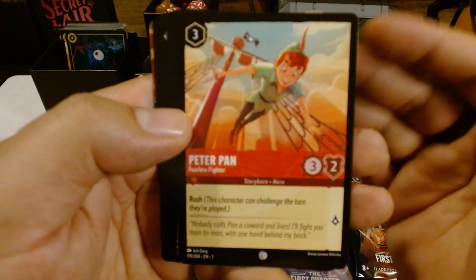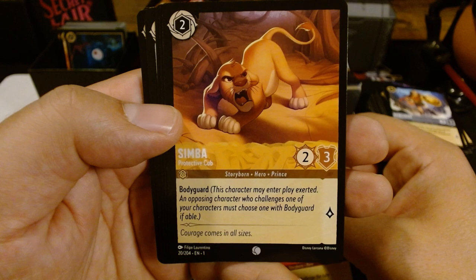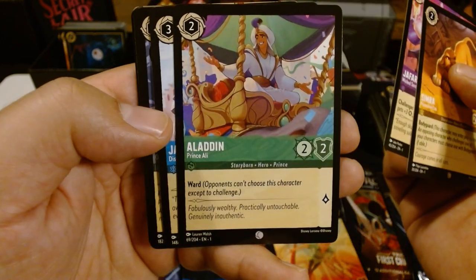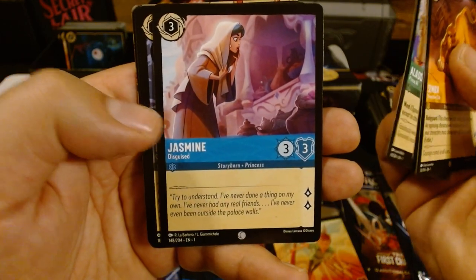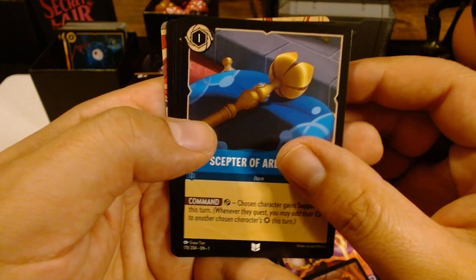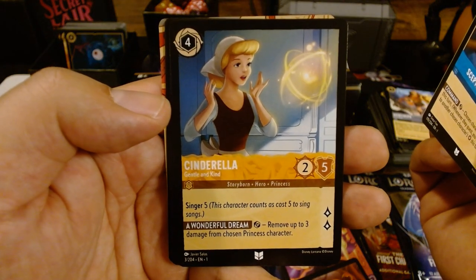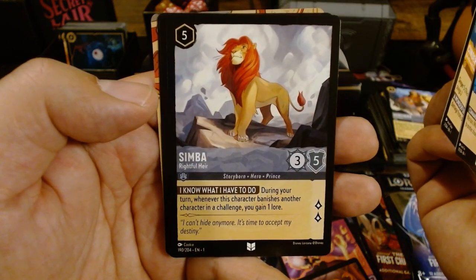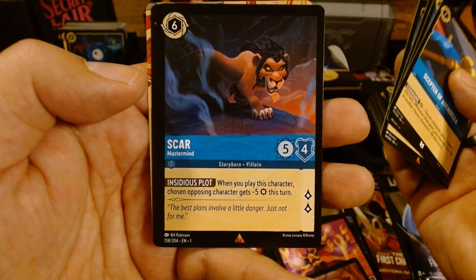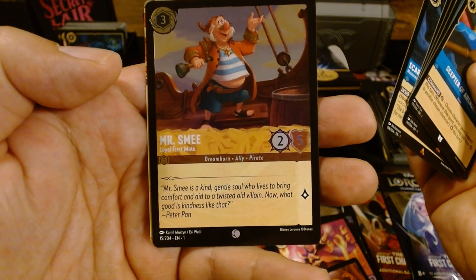This pack starting with Peter Pan. Looks like it's having issues focusing again — I don't know what it's focusing on. Simba. Jafar — another character that I really want a nice card for. Aladdin. Jasmine. Kristoff. Alright, now there's Scepter. The best part is I pulled a very nice Hades on that last video, so if you want to go and see that. Cinderella. Simba, Rightful Heir again. Scar — Mastermind. That's an awesome rare. And the foil is Mr. Smee — a common, but I'll take it. Loyal First Mate.